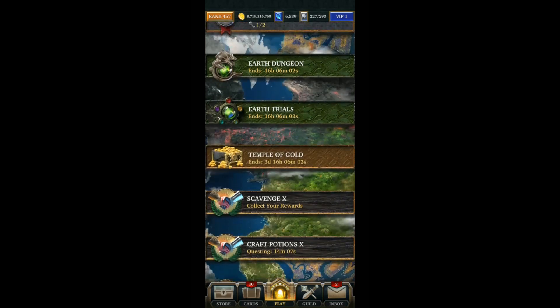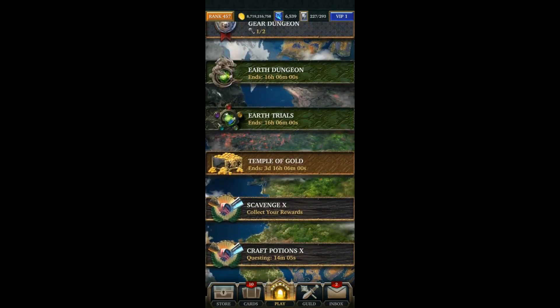To start with, regarding ranking up fast, it's all about using your stamina — doing all the dungeons, trials, doing the forge boss, gear dungeon each day, doing anything you can to get EXP.